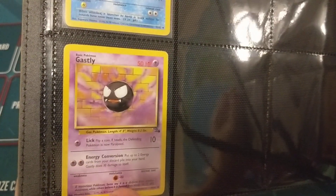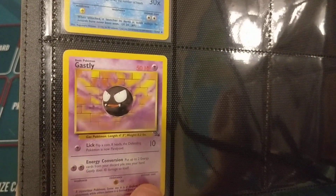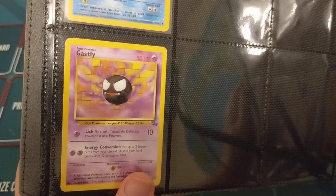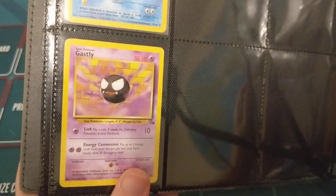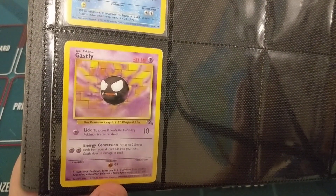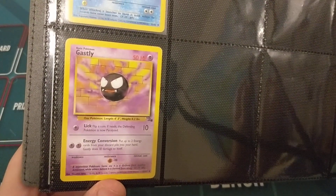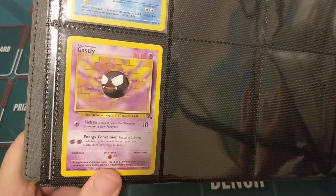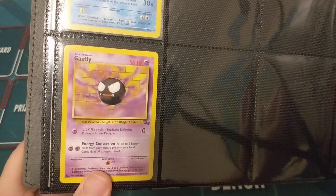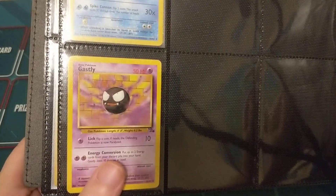We got Gastly here — 50 HP on a basic that evolves twice is pretty high. Lick for 1 Psychic does 10 and gives a chance for Paralysis, which is already a decent attack. The Energy Conversion attack is decent as well, but with no weakness, a resistance to Fighting, and no retreat, this is an excellent card and I think it's pretty underrated. It's overshadowed by stuff like Scyther, but I think Gastly should see more play than it does.